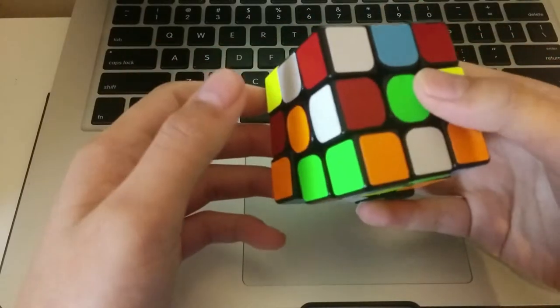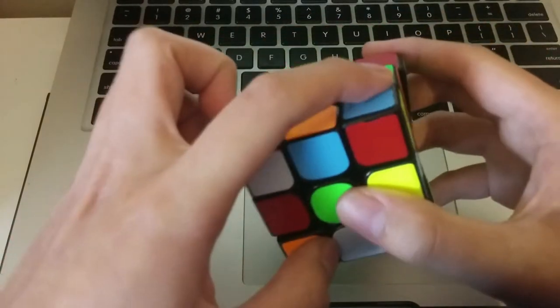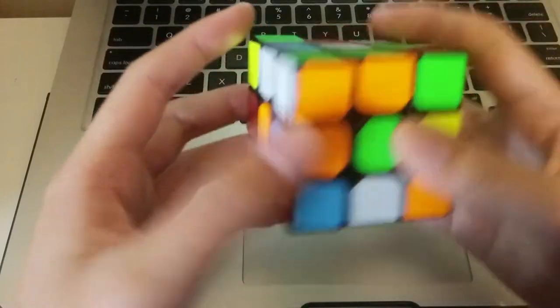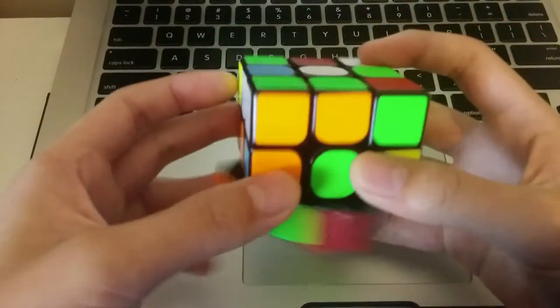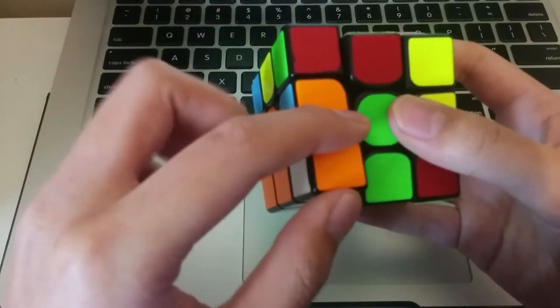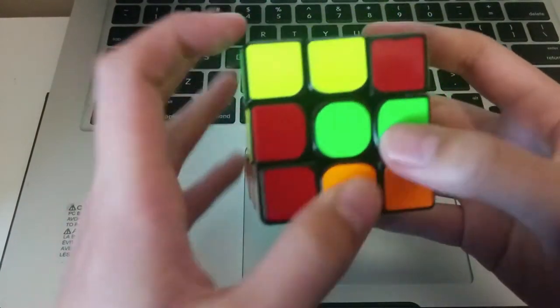So this is my third scramble. Again, no pre-made pairs. But I can pair these up easily in a beginner's sort of method way, so I'll do so. And then my edge is here, so I'll place this here and then insert. And then these two pieces — I don't know a good way to insert it, so I'll just do this and place this at the bottom.